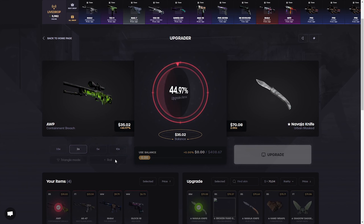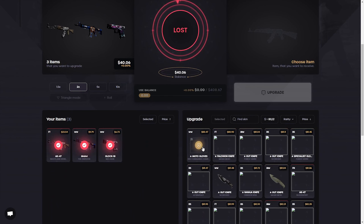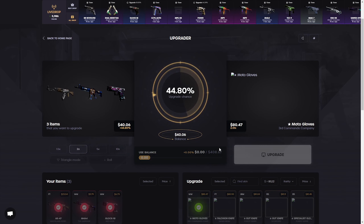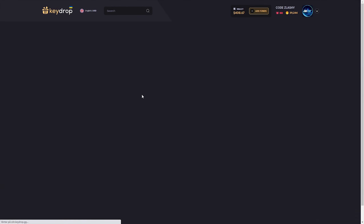Let's try another one towards a knife - maybe we can roll to that side. Oh my god, it went! We can try all these skins to upgrade to our gloves right here. 44 percentage - can I hit this one? No, I can't hit it. Well, that was really unfortunate.